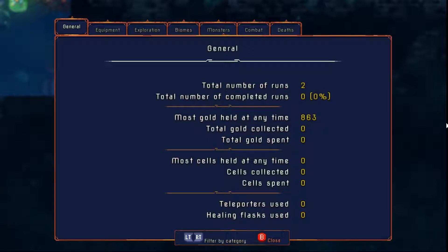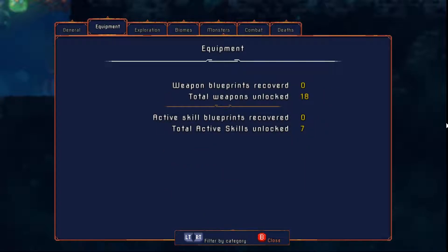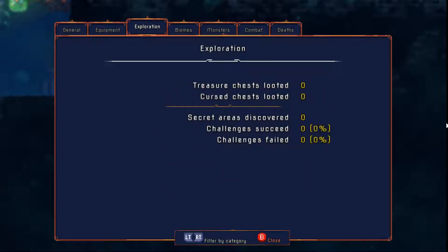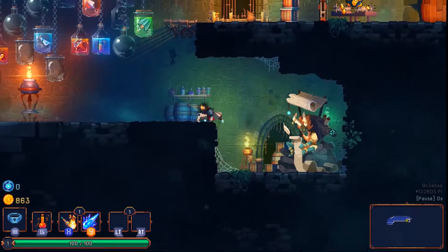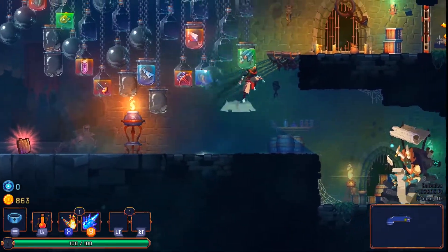According to this, total number of runs is two. I know that's not true, so maybe it's not been tabulating things from earlier. I'm not exactly sure why it would have recorded the previous two runs, except maybe those runs were done when the update was still being worked on. The most gold held at any time is 863, which is what I just picked up. It says I have zero deaths, which I know isn't true either, but it will start tabulating that stuff now.